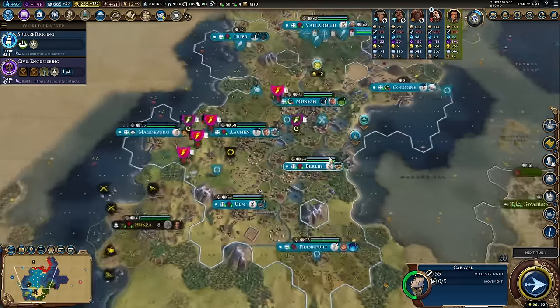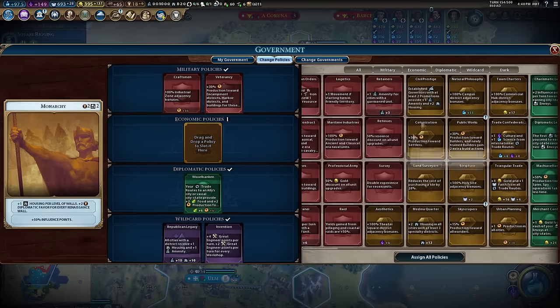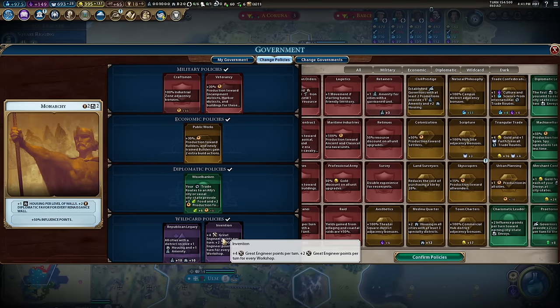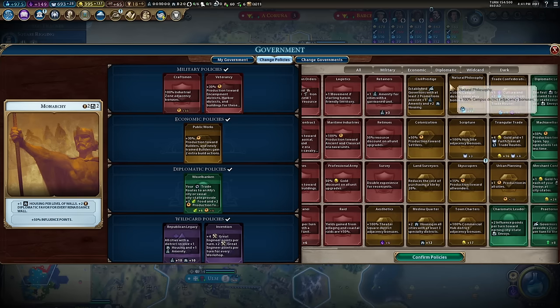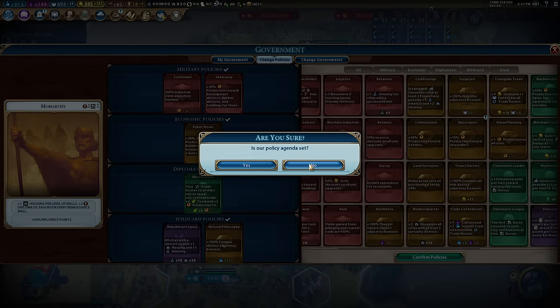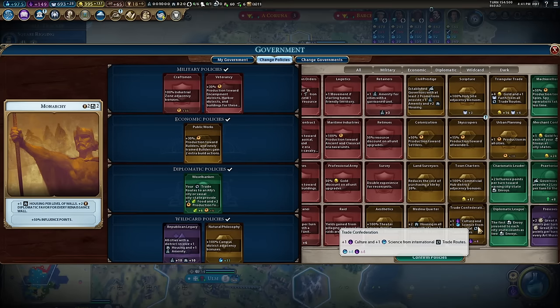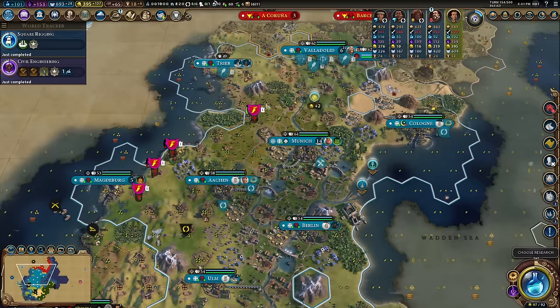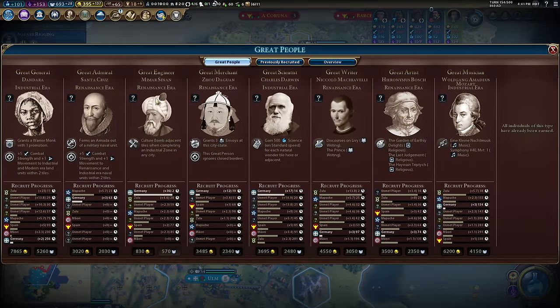Civil engineering is done — public works in. We've hit the end of the engineering great people for this era, so we don't need Invention for a little bit. I'll explain what I mean by that. I'm going to use trade confederation instead of natural philosophy — split between science and culture, getting a little of both. There's 100 science now.